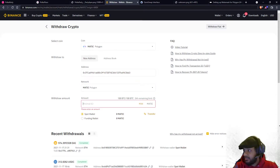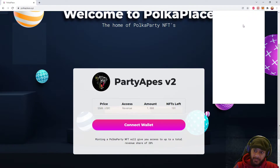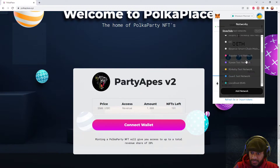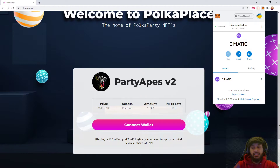Once you send the MATIC tokens to your MetaMask wallet, they should appear in your MetaMask wallet. The first thing you gotta do is click on MetaMask, select the Polygon network — which is the MATIC mainnet — and then you will see you have a different wallet. On this account I have zero MATIC, but it will be sent over to this address.